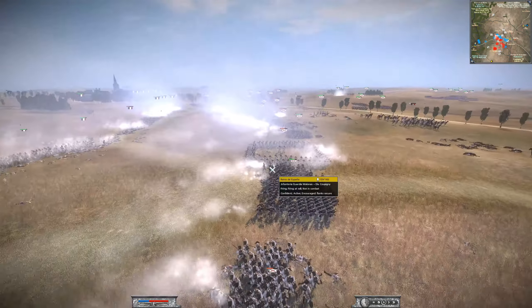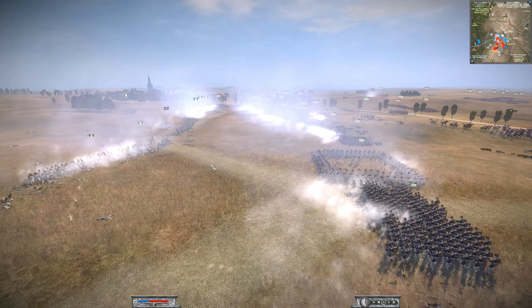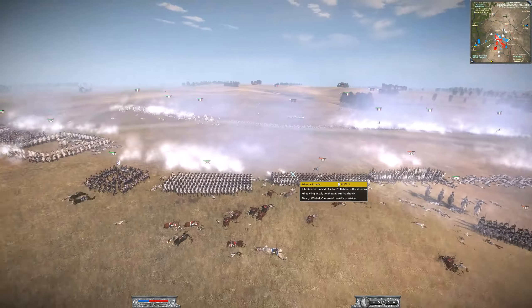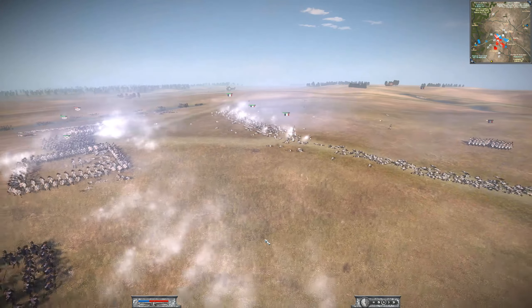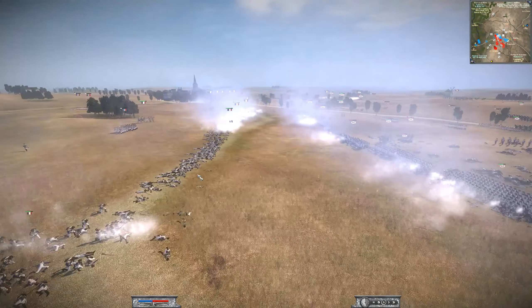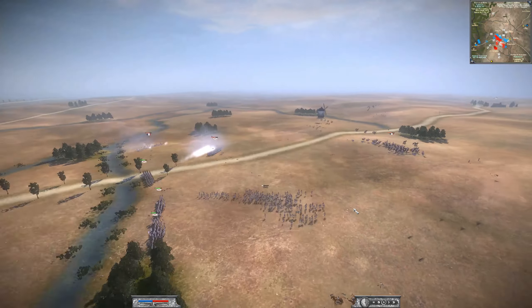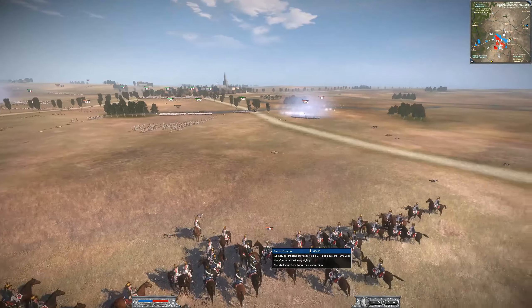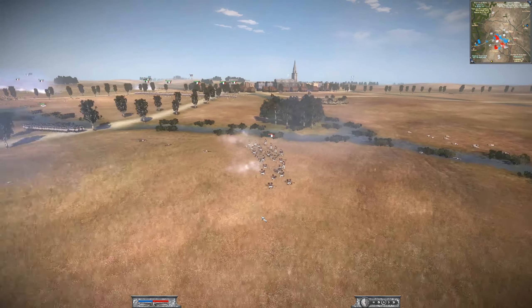Seven or eight more infantry divisions coming in, all full strength — must be reinforcements. Some French cavalry standing behind the Spanish line, waiting for an opportunity to strike. He needs his army to keep the attention of the infantry on them while the cavalry charges in. The Spanish army has broken up the French line and effectively cut it in two. This could be a good opportunity for the Spanish player to exploit this — send units to isolate and finish off the remaining French units and push them more and more towards the town.